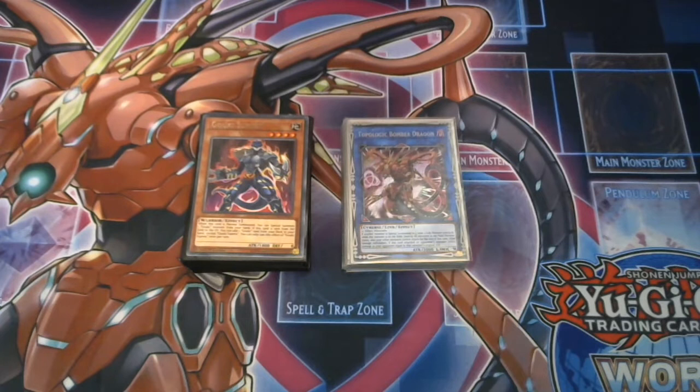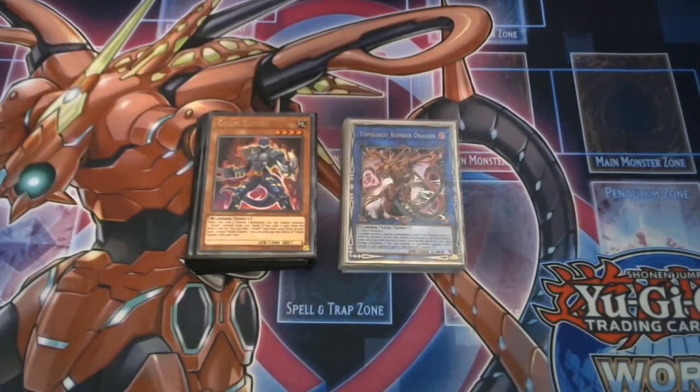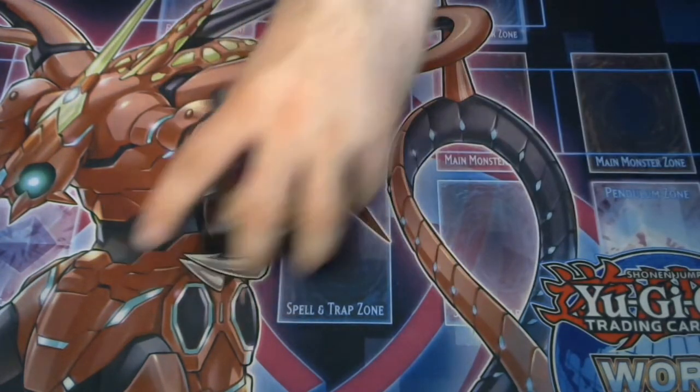Now don't worry, for all you big meta deck players out there — I will explain some meta options which I would play if I were to make this the standard extra link build that the most competitive top Gouki decks play. Not that this deck isn't competitive, because I always build my decks as competitive as possible even with a fun strategy. I'll show you those techs and in another video demonstrate the free-card extra link combo you can pull off with them.